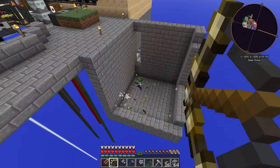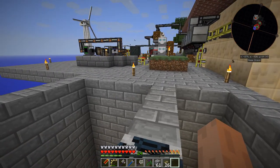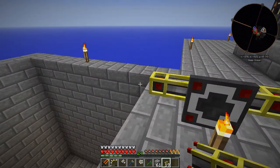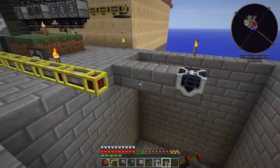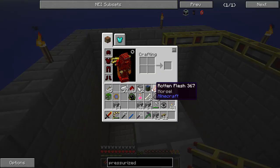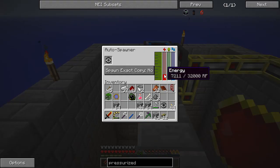This turned into a kill chamber of a different type — I had a few too many mobs spawn down here. The autospawner is going to take power, and I might have to make more cable. The mob essence I have on me — I'll drop that down there, make it export into there, and we should have lots of essence and energy building up.